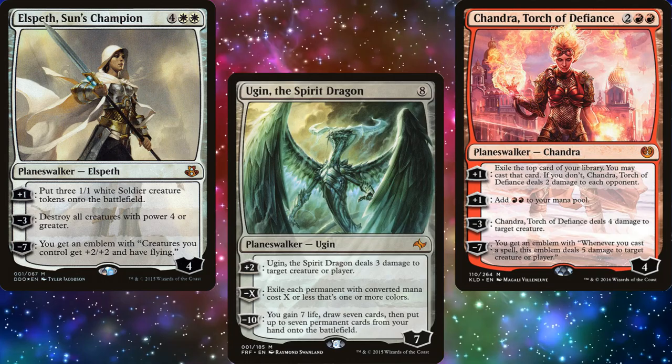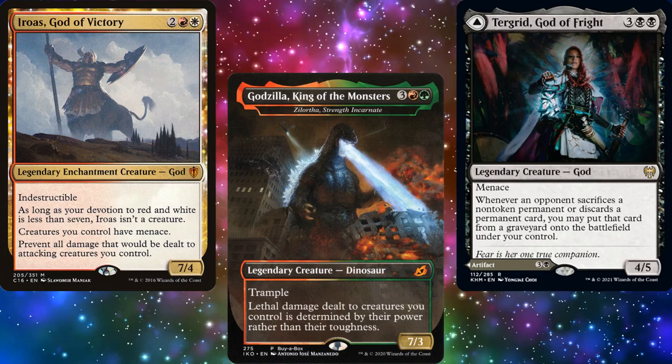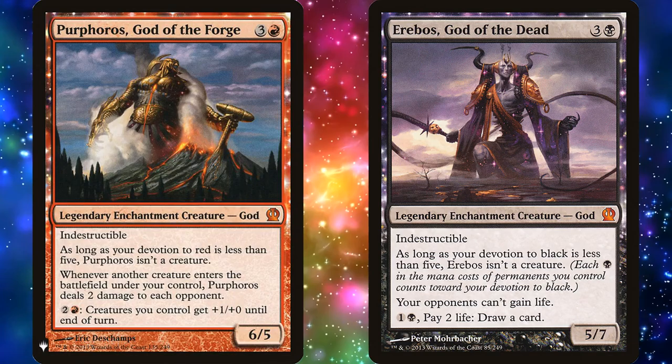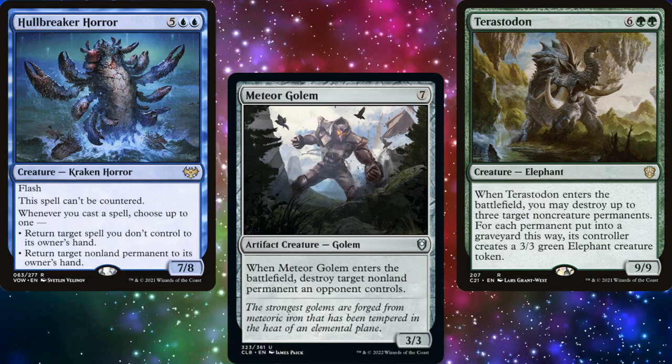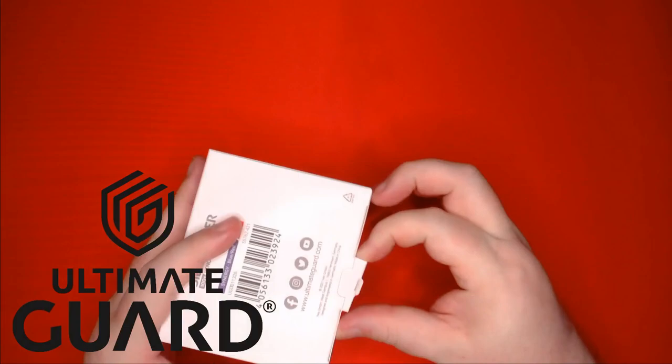Some people build Isika as a superfriends deck with lots of planeswalkers. Others build her as a god deck. My issue with god decks is that gods don't play well with each other, especially when they're from different Mythos. Even within the same Mythos there's tension — Purphoros can never help Erebos become a creature, and Keranos and Pharika are opposites: one requires a full hand, the other requires your hand to be mostly empty. So instead, I suggested we just go with big boy cards — lots of big, smashy creatures that your opponents are going to get tired of real quick. Borgi loved the idea.